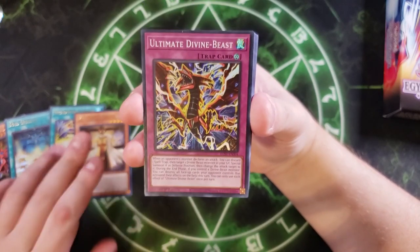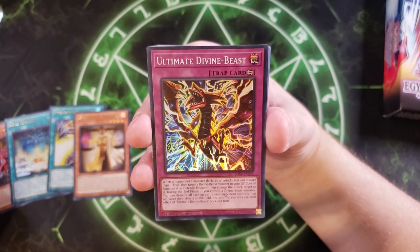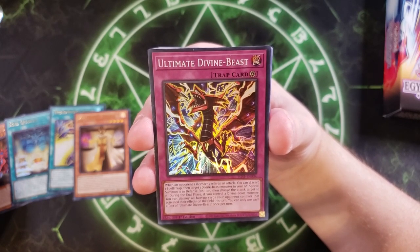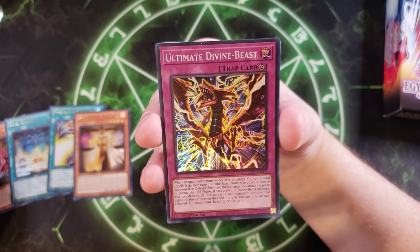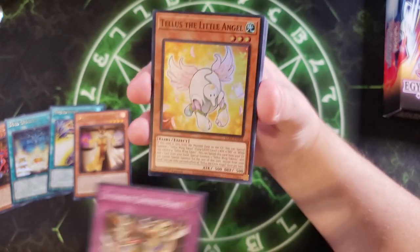We then get the Ultimate Divine Beast. This card is really neat — when an opponent's monster declares an attack, you can discard a spell or trap, then target a Divine Beast in your graveyard, immediately special summon it in defense position, and change the attack target to it. Then during the end phase, if you control a Divine Beast monster, you can destroy all face-up cards your opponent controls that activated their effects on the field this turn, which is a very good effect.